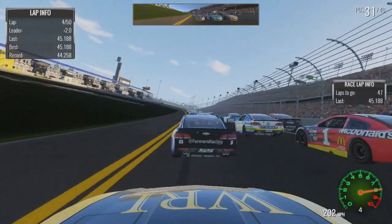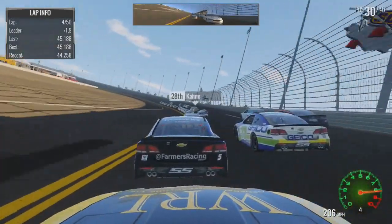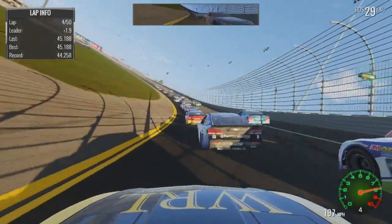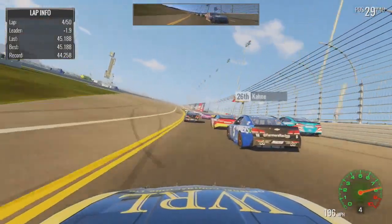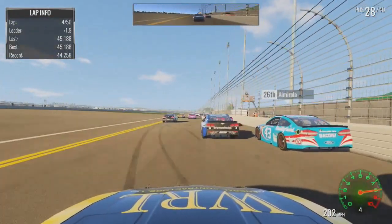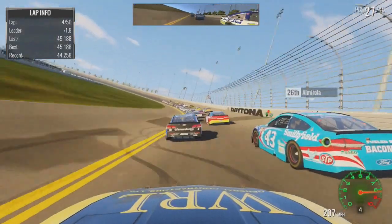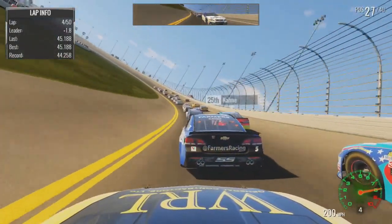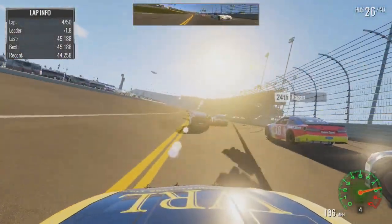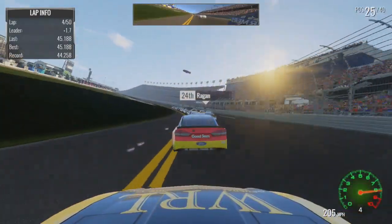I don't know how that will be today. I'm just going to try to keep it to the bottom and gain spots that way. I'm hoping the AI doesn't pit at like lap 17 or 18, because that's really going to hurt them. If they pit on lap 17, they'll be screwed — they'd pit on lap 34 and then be one lap short at the end. I hope they don't do that. I don't know why they short pit here — this is not the track to do it.